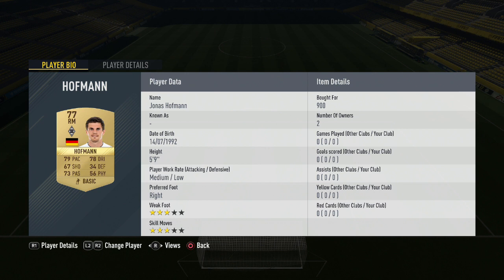Jonas Hoffman goes in the right mid position for 900 coins — a little bit of a snipe as he is usually more expensive. First centre mid is Laszlo Benez for 1,200 coins — ships as a CAM but still gets the chemistry needed. Next is CDM Christoph Kramer for 1,000 coins — the man who was concussed in the World Cup final and didn't realise they had won after the match. Left midfield is Ndengue for 1,100 coins for the bronze German man, giving you a vital chemistry boost to round off this side.